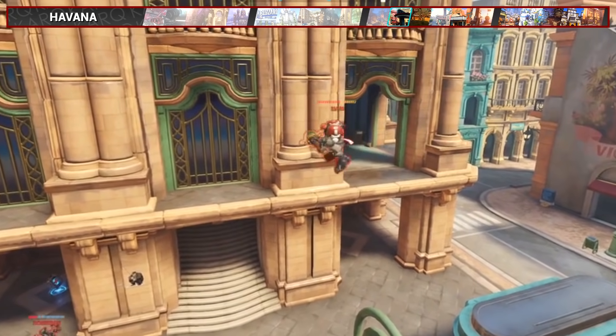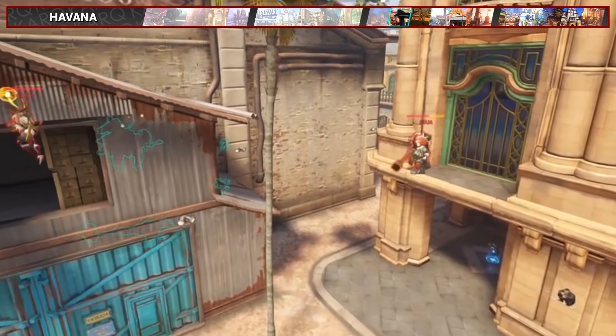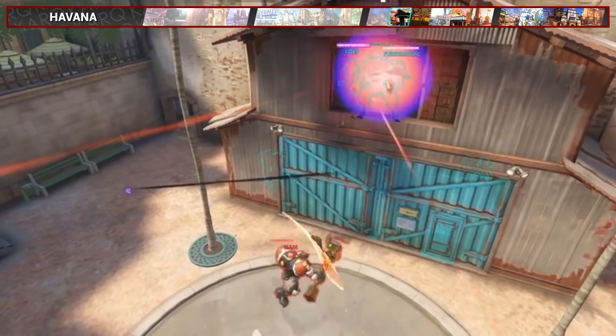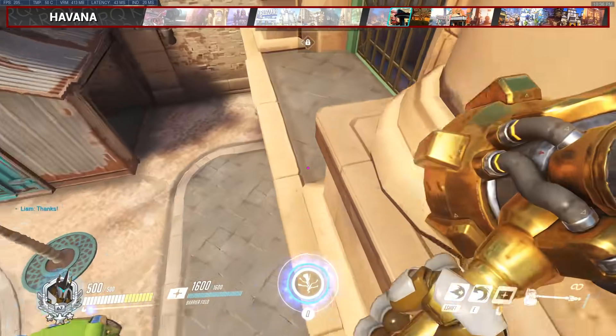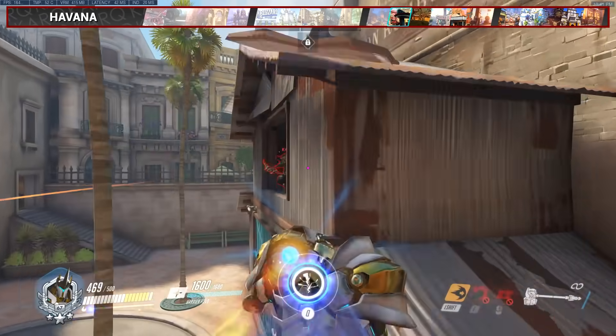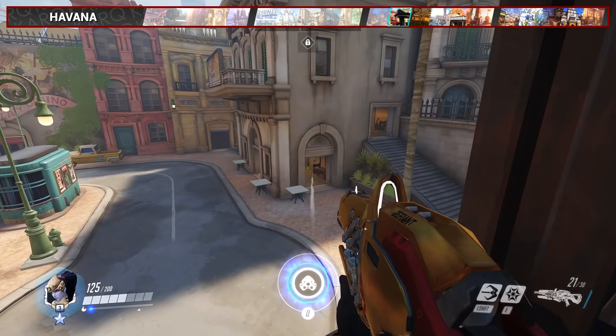For Havana, this one requires quite a bit of setup, so it works best when you win an early fight on first phase and have a little downtime before the enemy comes back for one more contest just before the checkpoint. Come up to the high ground, hop on these little ledges to the end, aim towards the right side of the window and then let it rip — you might be able to snag someone at the window. It's very cheesy, but it's definitely possible.